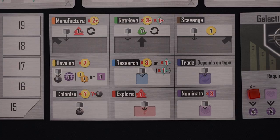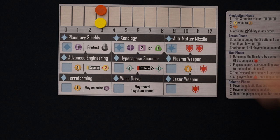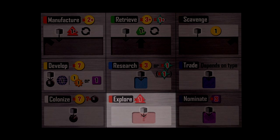Of course, you don't have to settle on planets peacefully. Instead, you can be a real jerk and do it by winning wars. But in order to do that, you'll need cruisers, and you build cruisers by taking the manufacture action. Place your cube onto the manufacture space, and then spend credits to build your ships. Each ship costs 2 credits, and you can hold a maximum of 5 ships in your hand.